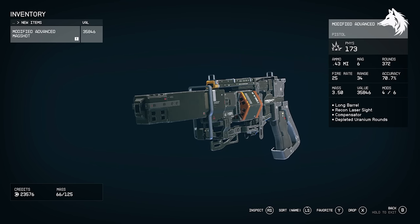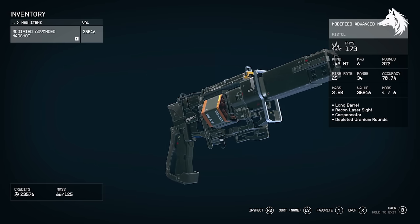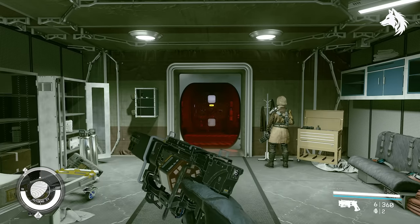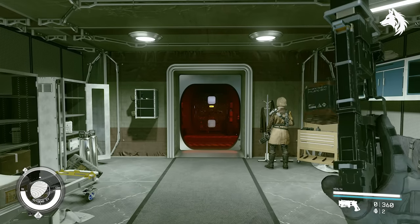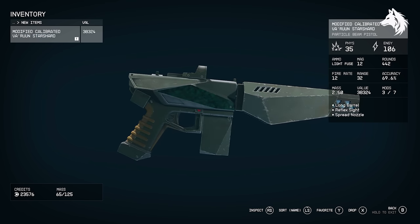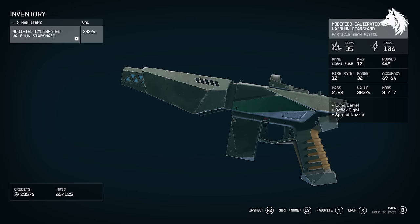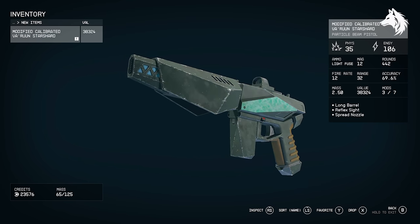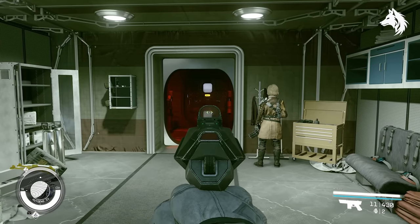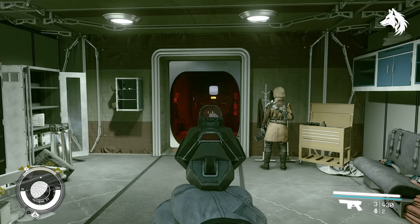The game's best pistol is Magshot, a United Colonies pistol found as loot that delivers 53 points of physical damage per shot, with a mass of 2, fire rate of 25, accuracy of 62%, and a 6-round magazine of .43 ammunition. The Varun Star Shard is the game's best particle beam pistol, boasting 26 energy damage per shot, a fire rate of 12, 30-metre range, impressive 71% accuracy, 12-round magazine of light-fused ammunition, and a mass of only 1, making it one of the lighter and most reliable sidearms.